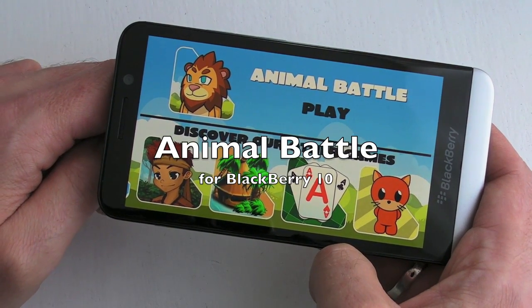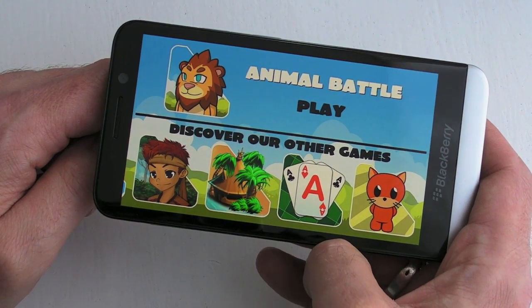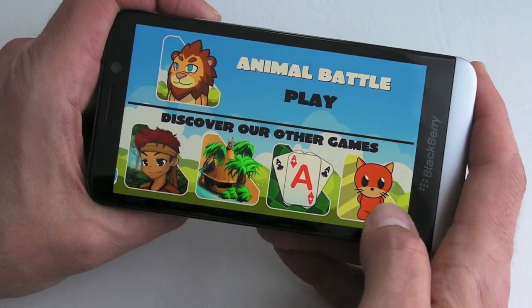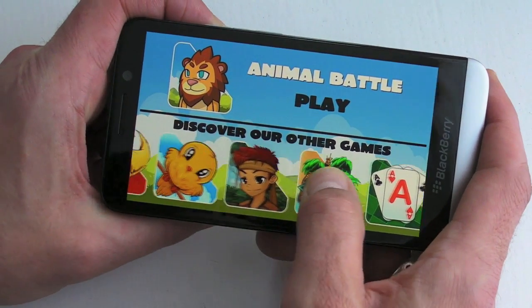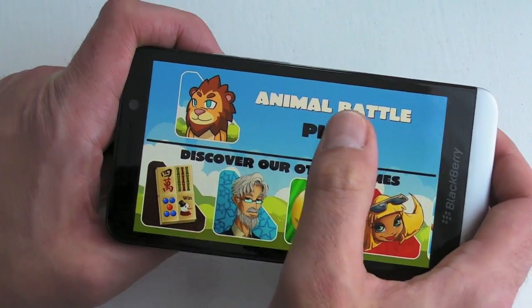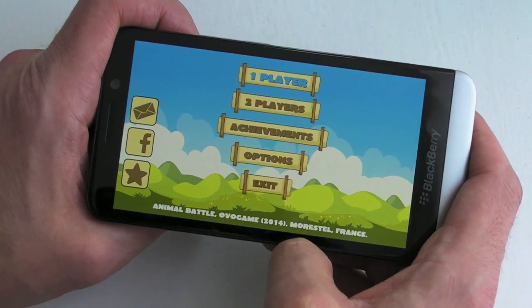Hi, this is James with CrackBerry.com and this is Animal Battle for BlackBerry 10 smartphones, a native application from Overgame. As you can see at the bottom of the screen there's some icons that you may recognize — there's certainly some games there that we've featured previously here on CrackBerry — but let's dive into Animal Battle and see what it's all about.